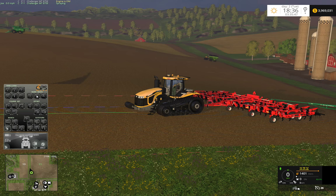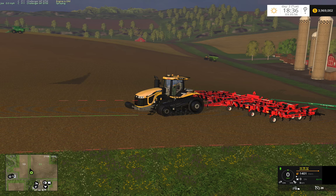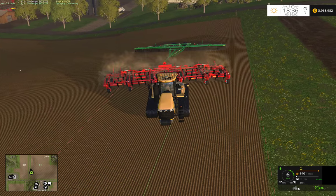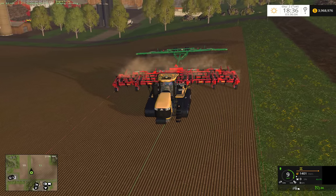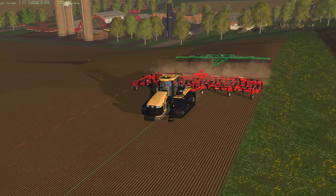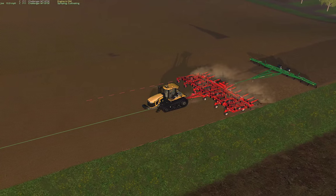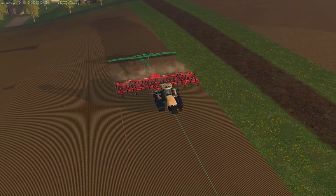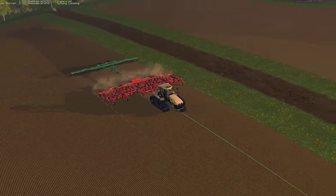So this should be 16. We'll just bump this down to 12. And as you can see, it's fertilizing behind our plowed — or our cultivated terrain — which is great.